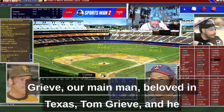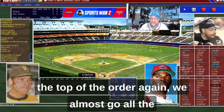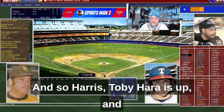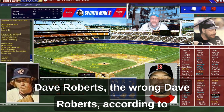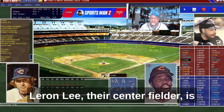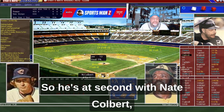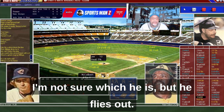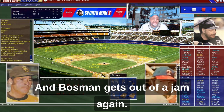We're in the top of the fourth with Tom Grieve — our main man, beloved in Texas — and he strikes out, giving way to Dave Nelson at the top of the order. He's out. Toby Herr is up and he's out as well. Quick fourth inning. Bottom of the fourth: Dave Roberts, the wrong Dave Roberts according to the photo, is out. Leron Lee, their center fielder, rips a double right down the left field line off Bosman. Nate Colbert flies out with Lee on second. Cito Gaston strikes out. Bosman gets out of a jam again — he's shutting these Padres down.